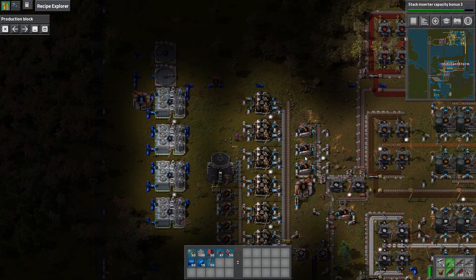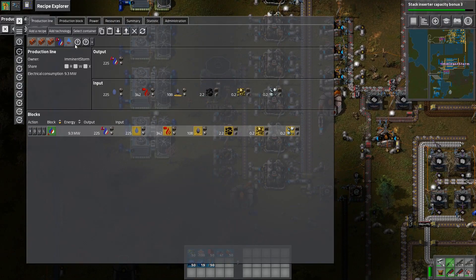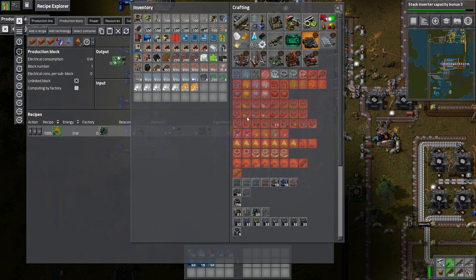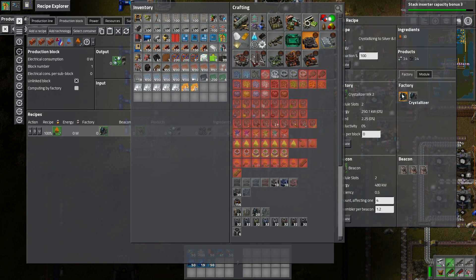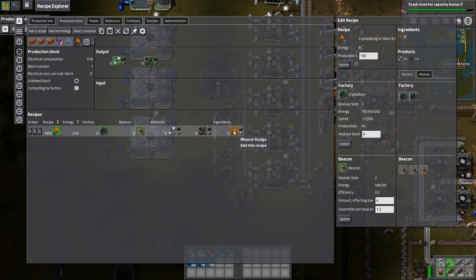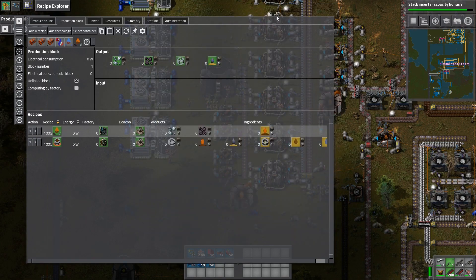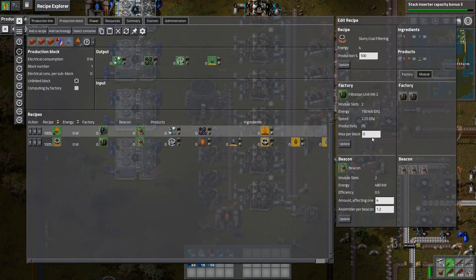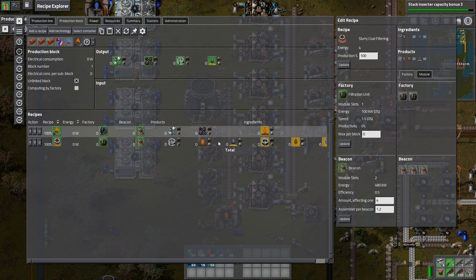The only method we're going to have to get titanium right now is by crystallizing sludge. So we need to figure out how many crystallizers we're going to need. The type of crystallizers we actually have — can we make the higher tier ones? No, because we need titanium plate to make those. So we can only make tier one crystallizers. We're going to need mineral sludge, and we have six filtration units, so I want to set up enough crystallizers to take the output of all six.